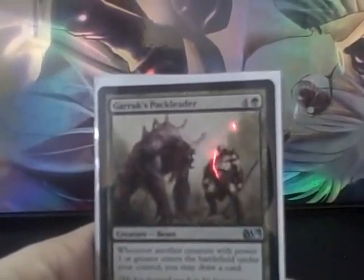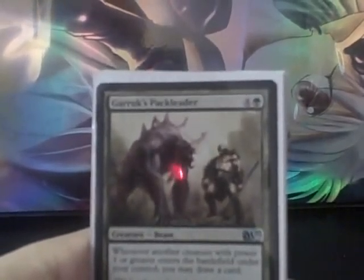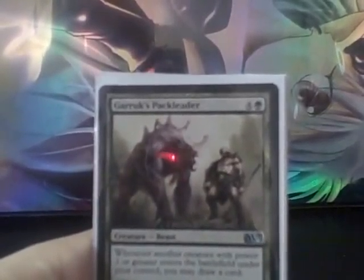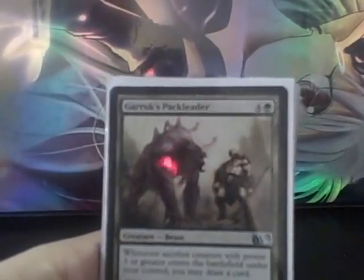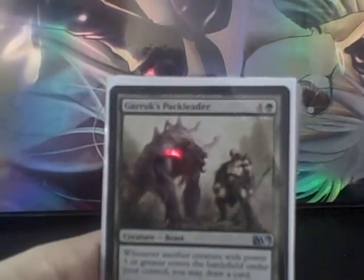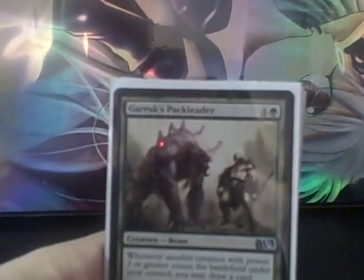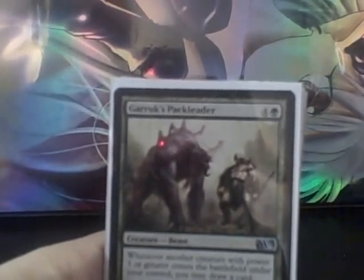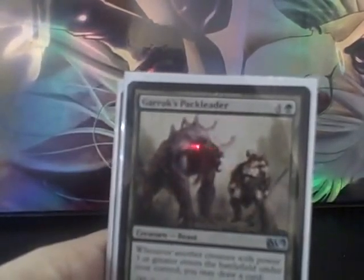Garruk's Packleader was incredible in this deck. The 4/4 for 5 is not bad, but as you noticed, many of my creatures have a power of 3 or higher, which allowed me to draw a significant number of extra cards. It's not as powerful as Triumph of the Ferocious from Avacyn Restored, but it does have a 4/4 body, and a 4/4 is a significant body in this format.